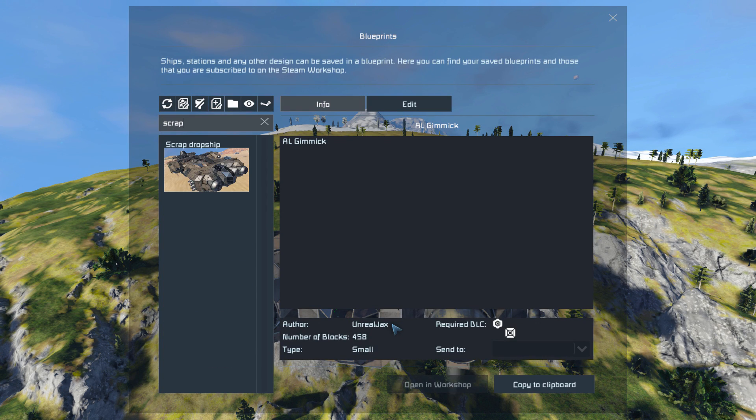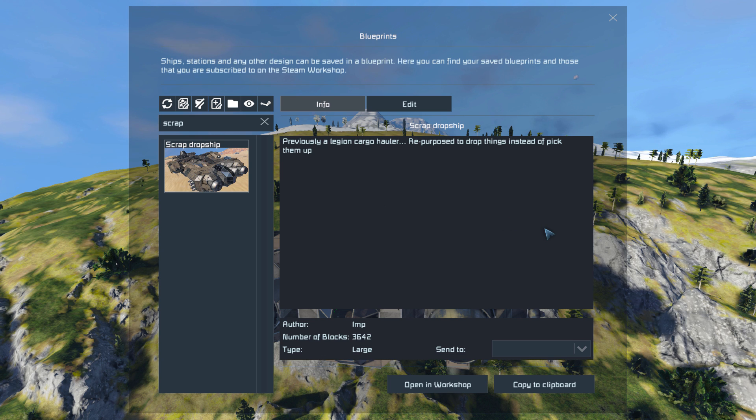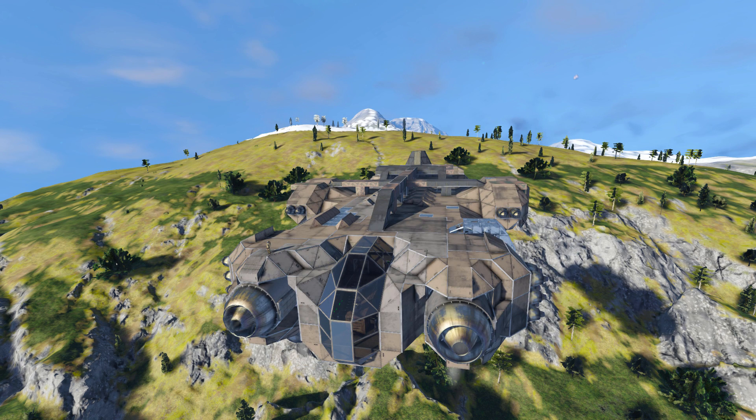Pressing F10 and finding it in the spawn menu — the Scrap Drop Ship is 3,642 large blocks. It uses no mods, no DLCs, and no scripts, so it's an entirely vanilla design that's very easy to build. You could very easily scrap out the inside and turn it into a mobile base. It's a very easy refit considering how it's been set up.